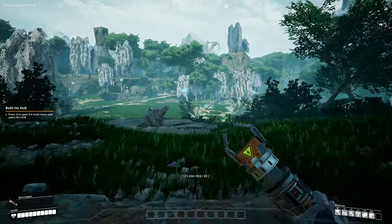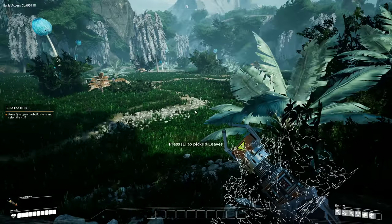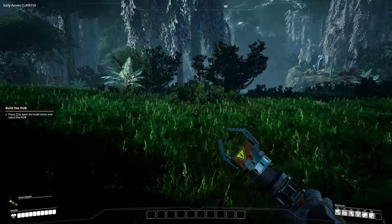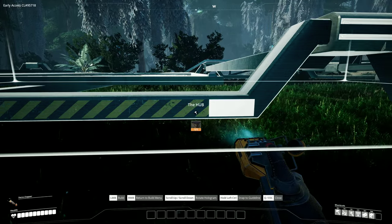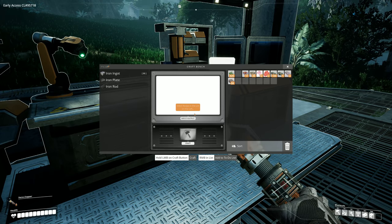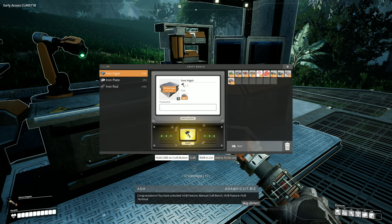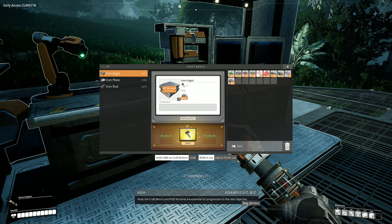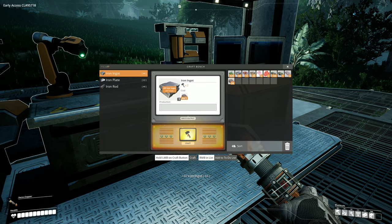I don't want to look around too much. More iron down here, and look at this nice wide open space. I think I'll stick my hub here — we can always build another one later. Let's see what we've got. Congratulations — you have unlocked hub feature: manual craft bench, hub terminal. Fifth objective: hub upgrade, storage and power. I'm just turning all this into ingots while she's talking.